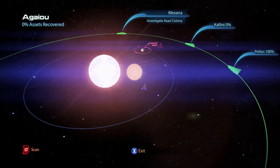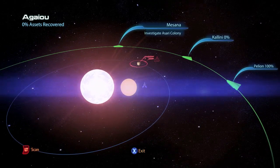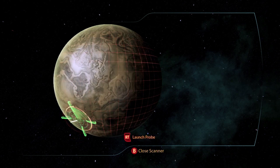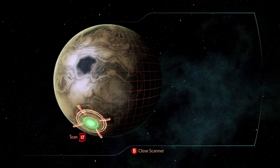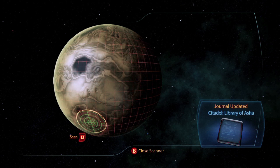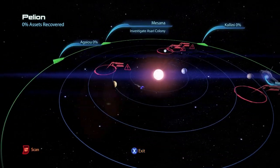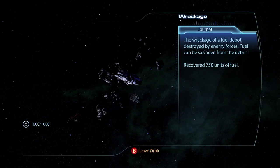This is the Nimbus Cluster, which has four planet systems. In the first one Ajao, on the planet Carcosa, you will find an artifact the Library of Asha. If you take it to the Military Trainer in the Purgatory Bar in the Citadel, you get a war asset of the updated Asari 6th Fleet for an additional 40 asset points and 15,000 credits. In the second system Pelion there is a wreckage for 750 units of fuel.